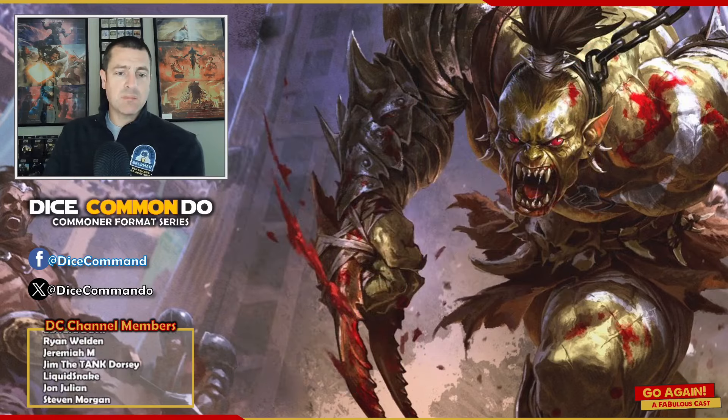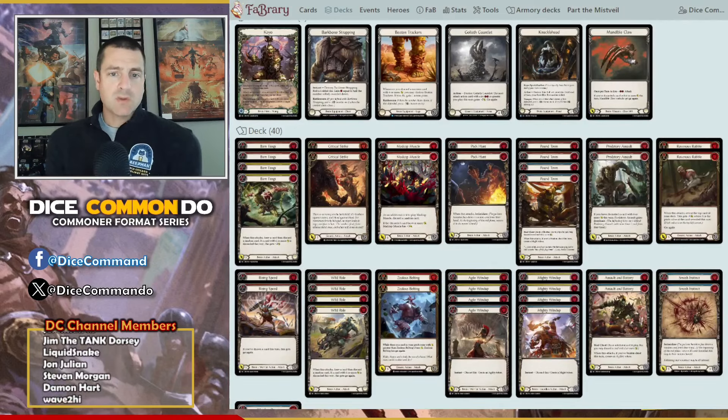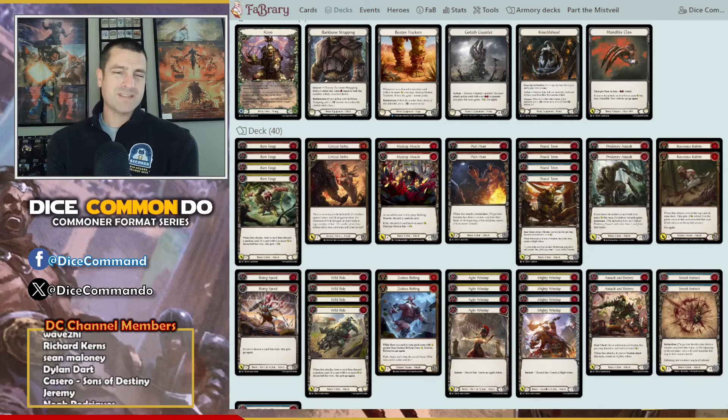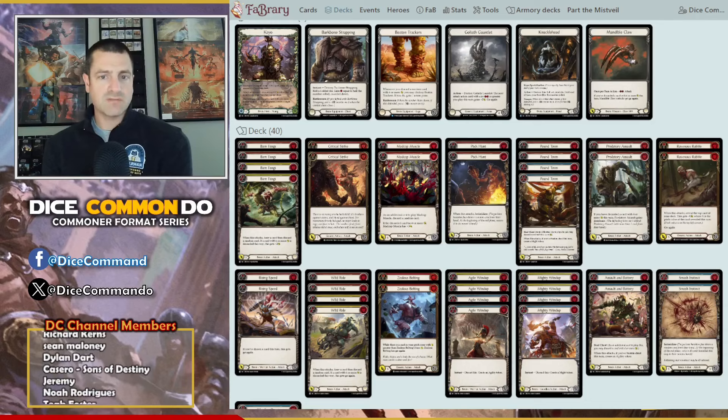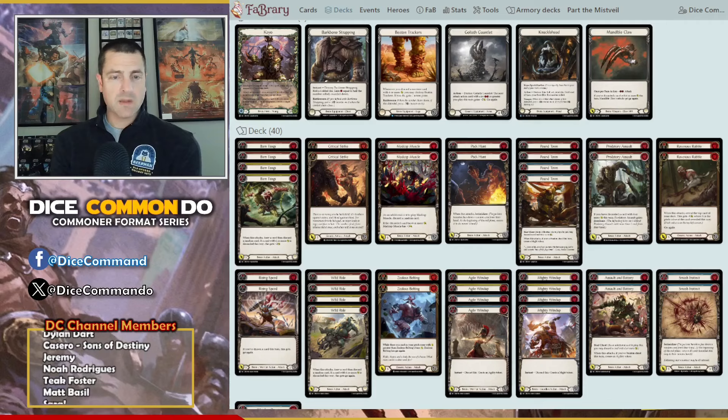Let's go ahead and bring up the deck. For the main loadout, we have Barkbone Strapping, Beaten Trackers, Glythe Gauntlets, Knucklehead, and then the Claw — so only one weapon. That gives you a natural five, but functionally four armor, and then Glythe Gauntlets. If you want to run Cross-Trap, I completely respect that — it gives you one less armor. I kind of like the Strapping, but you can certainly get boned.